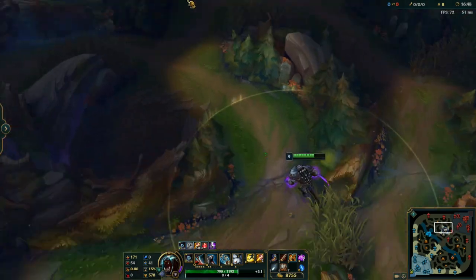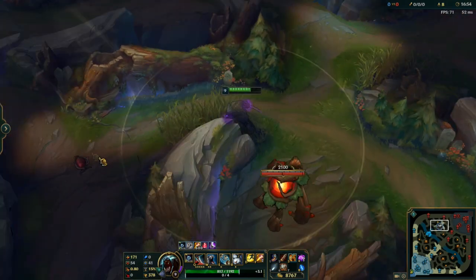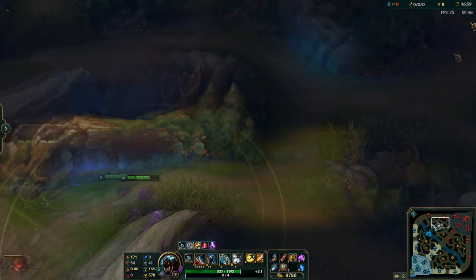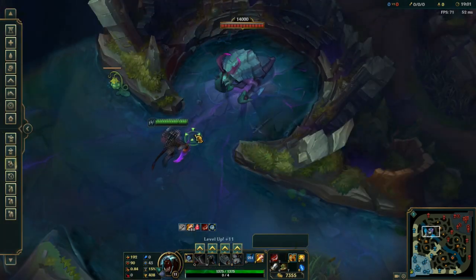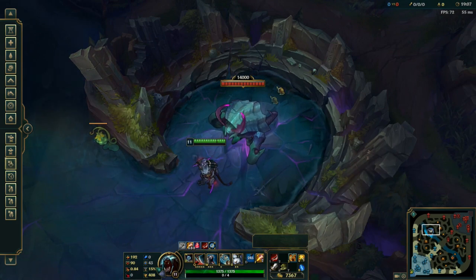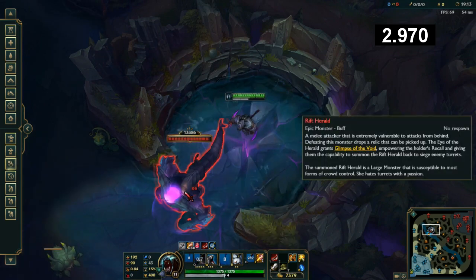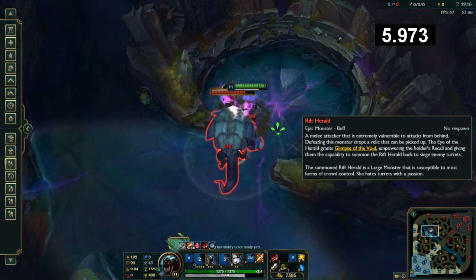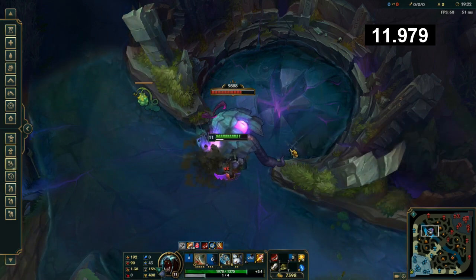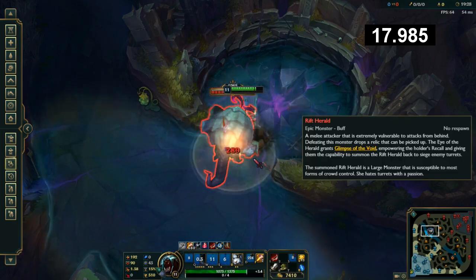I'll show you the final clear and what you should do with a 19-minute Rift Herald. It is time for the 19-minute solo. We're going to start it at 19:10 exactly. We're employing the same tactics — walking behind it and using my Ws only when it basic attacks me, juking out all the other attacks. Guys, this is so easy to do that you should be getting Rift Herald every single game if you even have a slight chance, because it's so free.